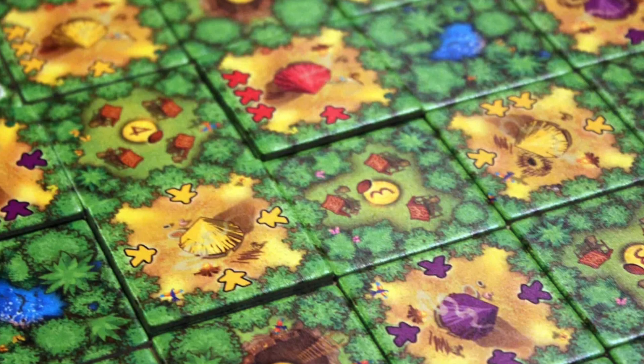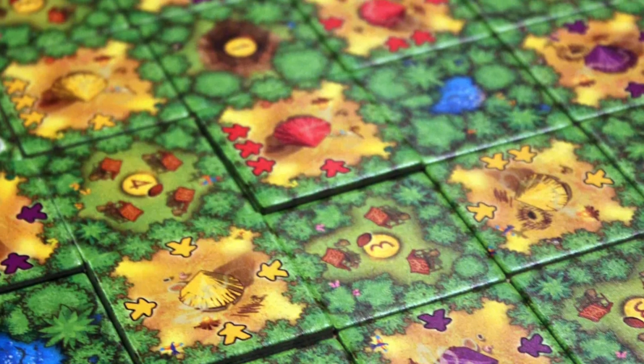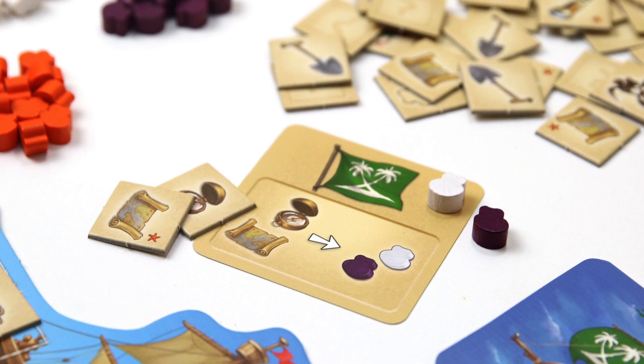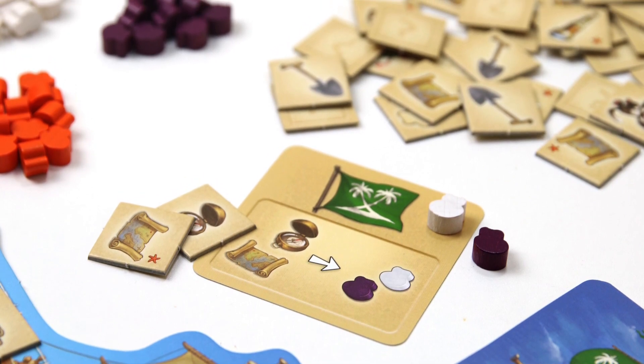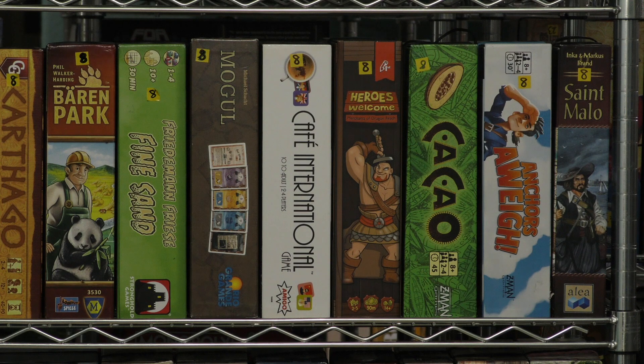Cacao is a game similar to Carcassonne in many ways — you're placing tiles that look like Carcassonne but you're doing chocolate beans. It's gotten a lot of buzz and has stayed relevant for almost five years since it came out. Anchors Away is a speed game but one that works well. There are a lot of speed games out there, but this one feels like a speed game made for gamers. It's very cartoony artwork and sounds sillier than it is, but it's a pretty solid game.